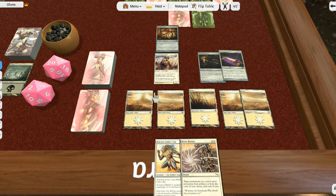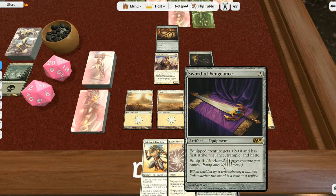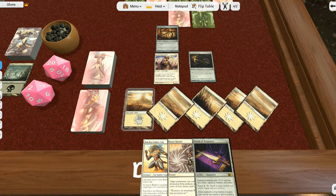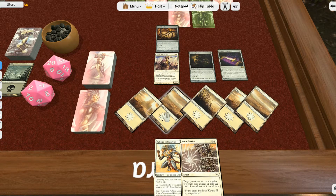Mana burning is simple to understand. If you wanted to cast a sword with a mana cost of three but you tapped all your mana — say five mana — and cast it, you would have two mana more than you actually used. This mana sits in your mana pool, and if you end your turn with mana still in your mana pool, you take damage equal to the amount of unused mana — in this case two damage.